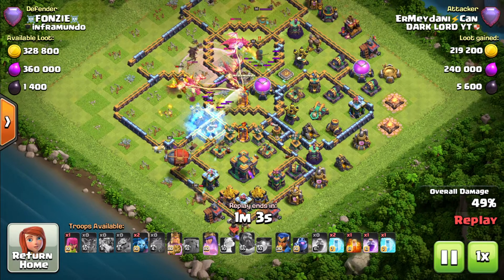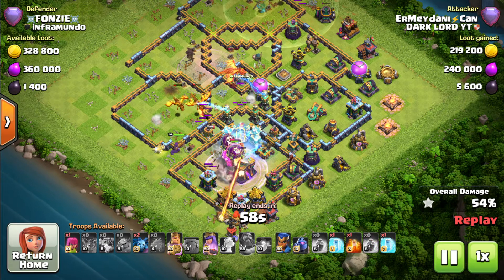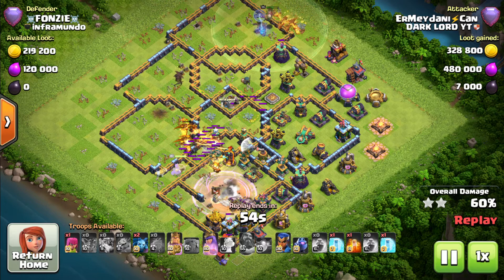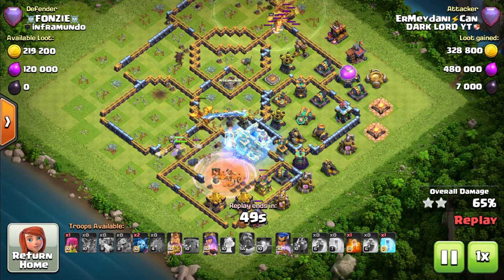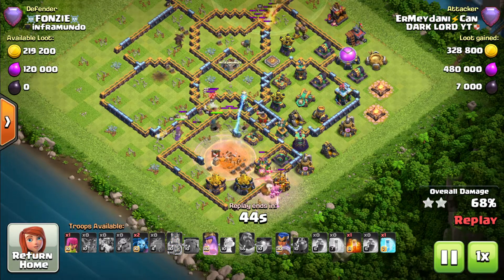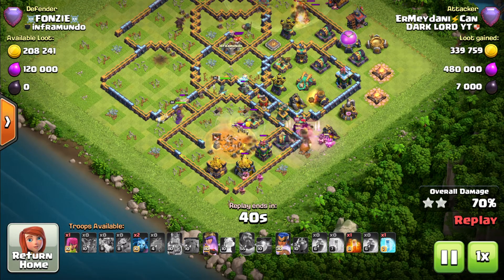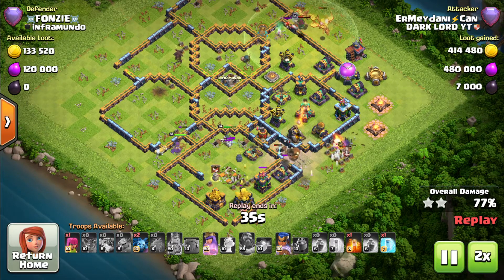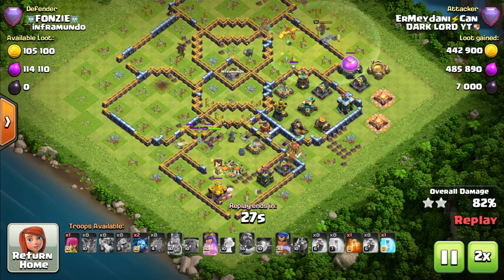He freezes the air defense and the scattershot is down. King's ability is used, queen as well as the royal champion are yet to be deployed, and the base is crushed. He has got all loons in the CC — not loons with a dragon or dragon rider. We also saw a dragon rider nerf as well. Another nice triple from Ermi Danny Can — let us fast forward and jump into the final attack.